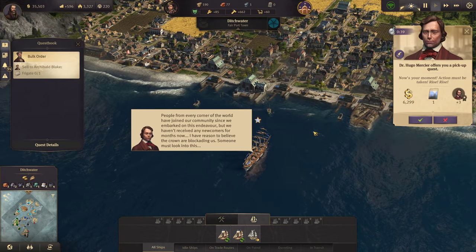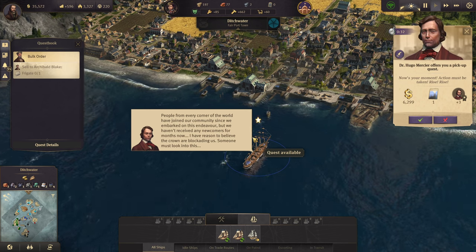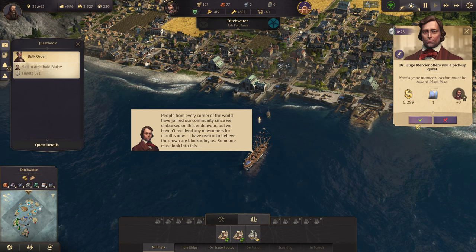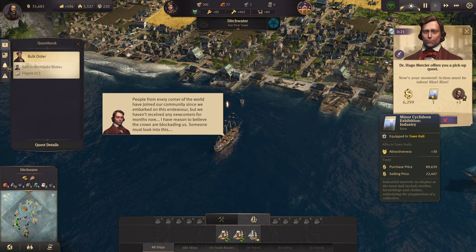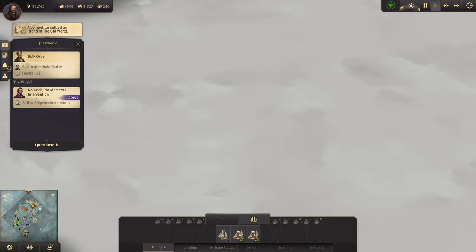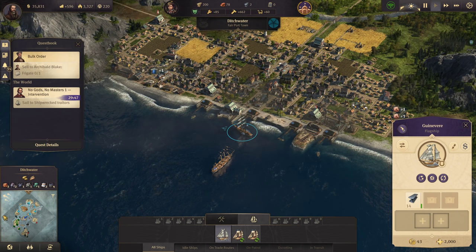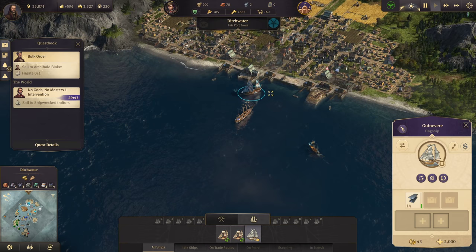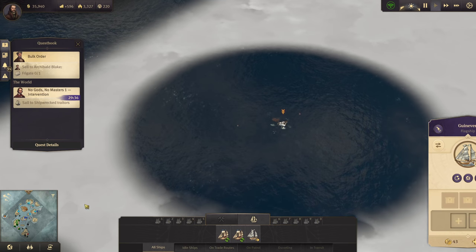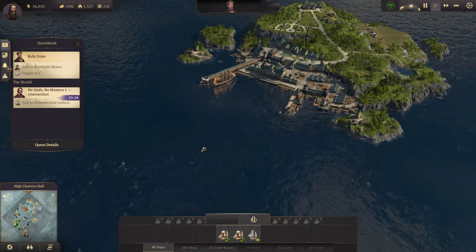We have a quest — someone's blockading new arrivals, a competitor raised a settlement. We need to sail to the shipwrecked traders to investigate. I'll turn in the current delivery. I have a feeling I don't want to send the ship over there alone, but luckily it's pretty fast so we can get away quickly if needed.